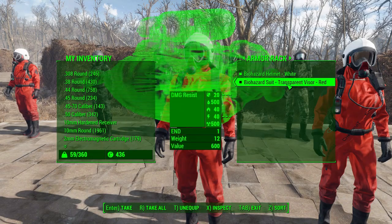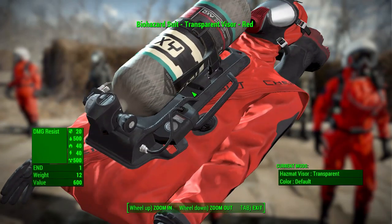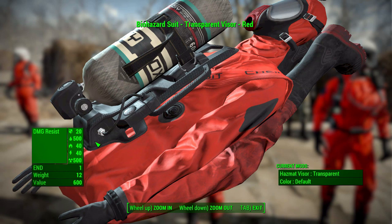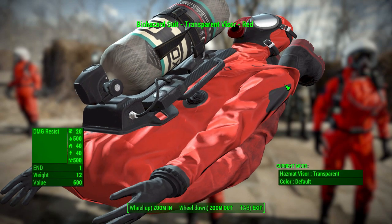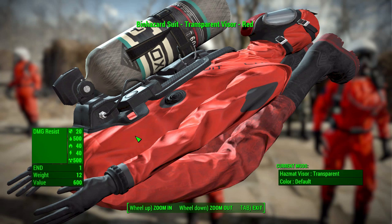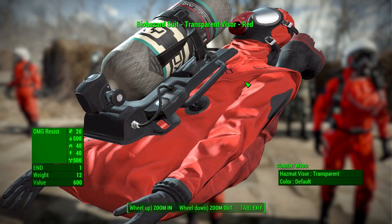Most of the protection in this mod lies with the suit itself. The standard red version has quite a few different resistances, which is nice, but being a biohazard suit the really important ones are the poison and radiation resist, up there at 500. You can also offset the other damage resistances by adding a ballistic weave, which is pretty cool.